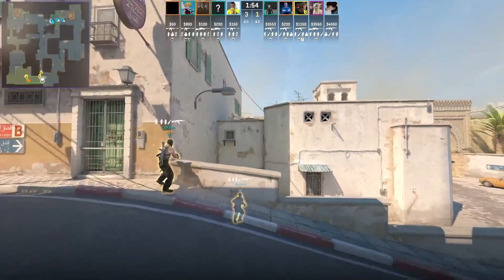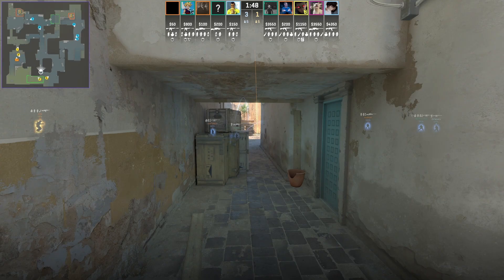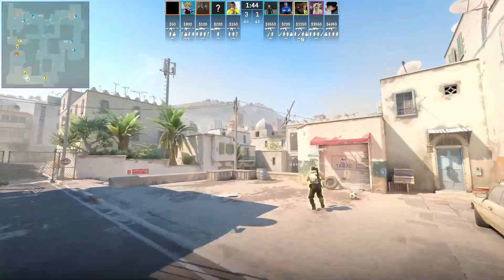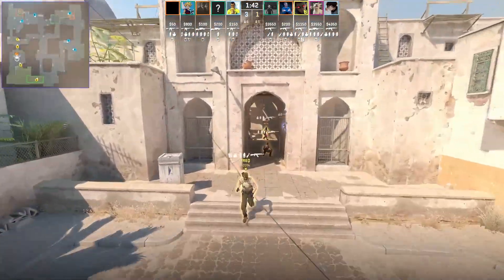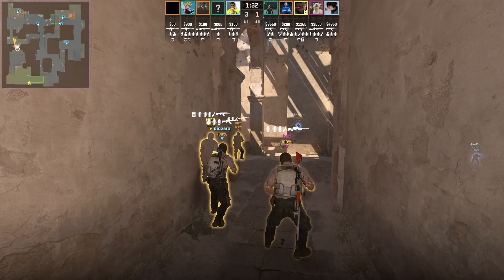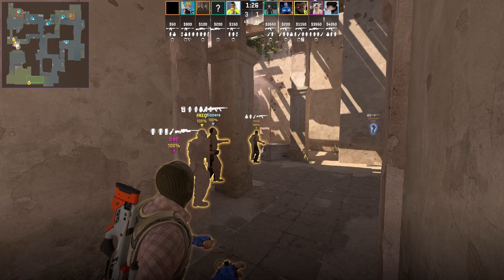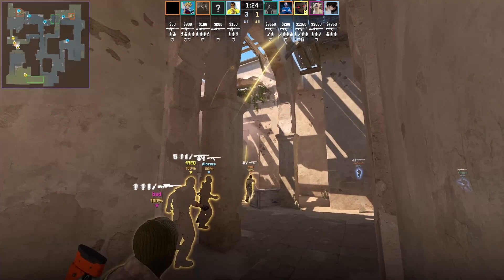Today I'm going to be showing you the first Dust2 B execute that I've seen in pro play. You're going to see mid utility being thrown early on, as well as long A flashes. Four players are grouped up here towards tunnel. One player is in T spawn who's going to smoke window, and then you're going to see a door smoke as well as site flashes to entry in.